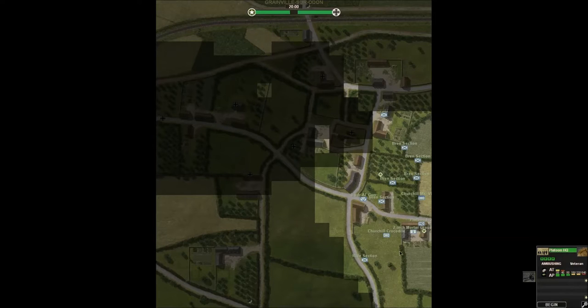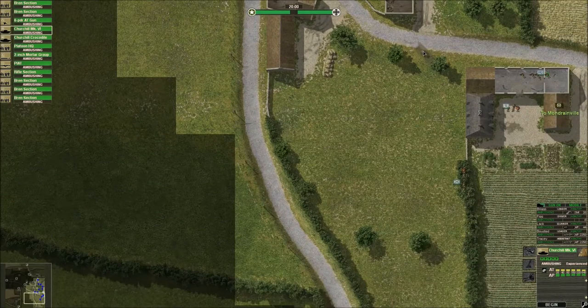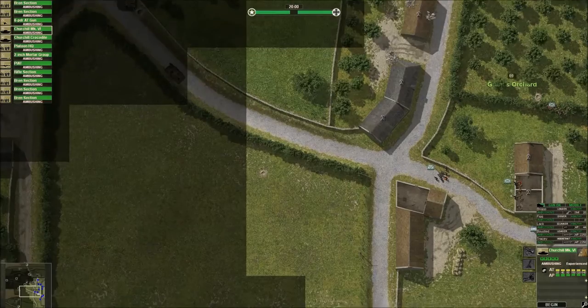This platoon HQ can be there on the victory location. This rifle section - see our southern flank is fairly exposed at the moment, but I had units in these buildings here and they got decimated. We'll move the rifle section here. And the crocodile - we'll have him up here. So he can shoot his flames into the church, maybe set the church on fire. It hurts morale of the Germans, and he'll have maybe a better opportunity of taking them out. The Churchill, I'll put just here. He can move down to the south if need be. And if they move any troops across the field, he can take them out.